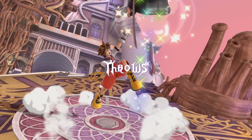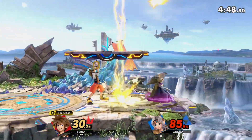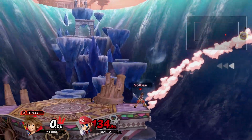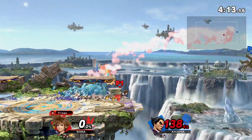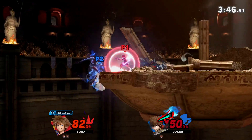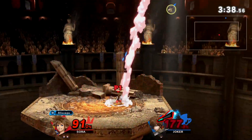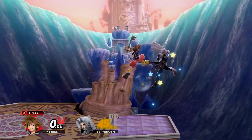Last up are Sora's throws, and they are as basic as they come. Forward throw has no combo or kill potential, but you'll still want to use it at the ledge to send opponents offstage to set up an edgeguard. Back throw is Sora's only realistic kill throw, and will start killing at the ledge around 105% on lightweights, 120% on mid weights, and 145% on heavies. Up throw can be nice for setting up a juggle, but nothing is guaranteed and it doesn't kill until extremely high percents — this will likely be your least used throw. Down throw is the go-to combo throw, which will start comboing into neutral air around 20–30% and up airs at mid percent.